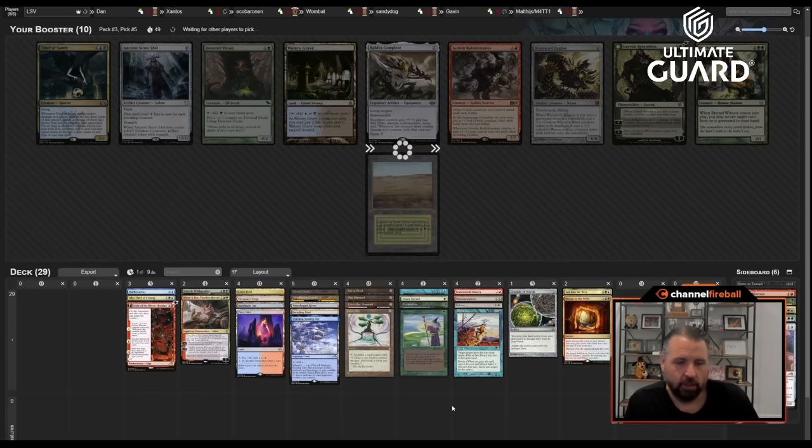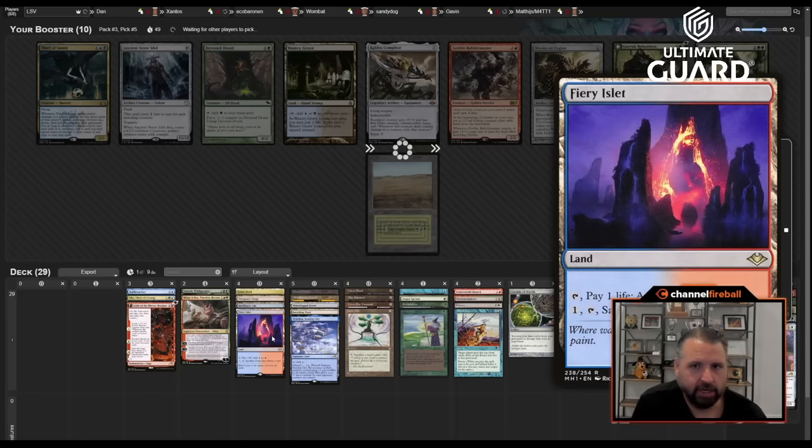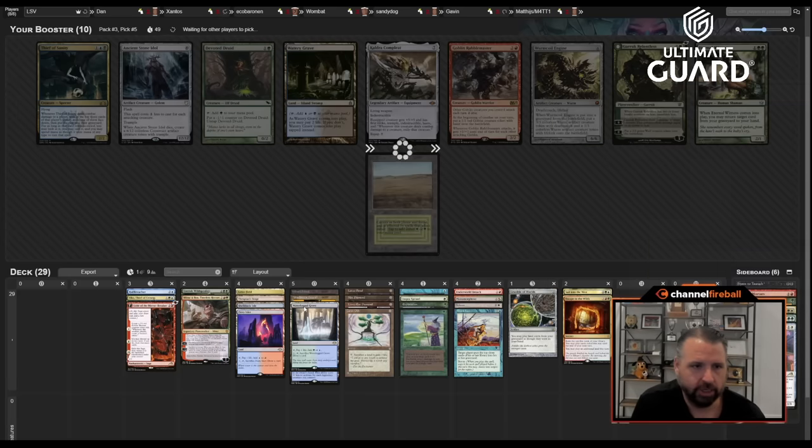We have a lot of combos — those aren't the only two, but those are two instant-win combos. Fast Bond, Zurnorb, Crucible gives you infinite mana and infinite life, which is usually enough to win. With Fiery Islet or Waterlogged Grove you draw your whole deck. With Brain Freeze, Underworld Breach, Lion's Eye Diamond, you just deck them very quickly. Even if they have Eldrazi, I can Brain Freeze myself to assemble the Crucible-LED or Crucible-Zurnorb-Fast Bond combo.